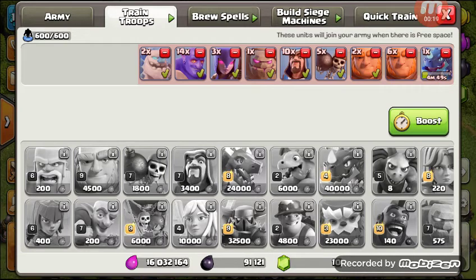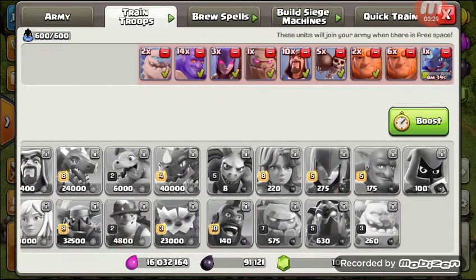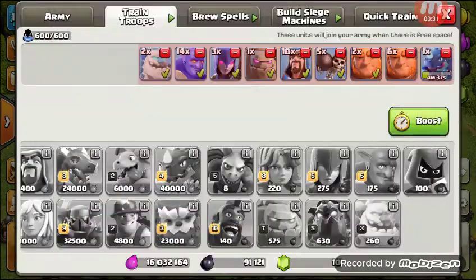Worst troops or spells. We're gonna start out here at number three: the golem. And I hate saying that because I still use them and I've always used them. Great anchors — past that, they do nothing. The ice golem freezes, the lava hound pops. The golem does nothing.